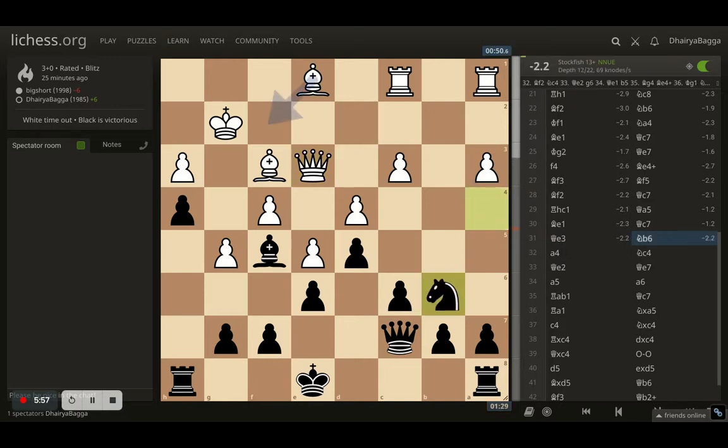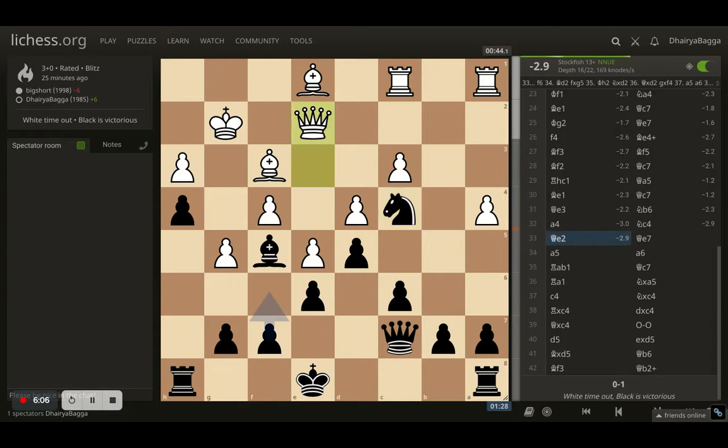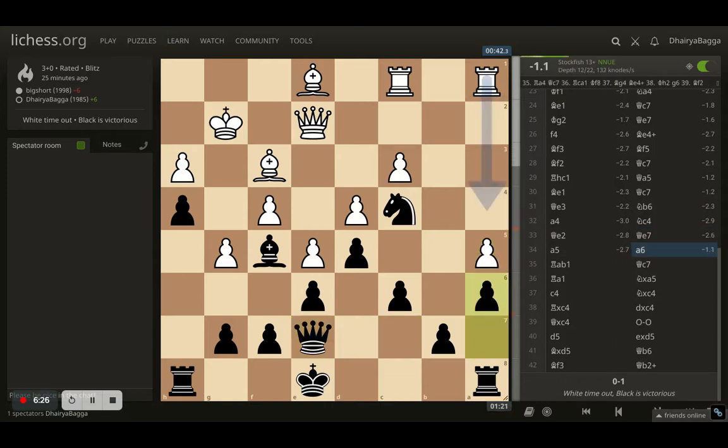Opponent puts the bishop backwards again and I get my queen back to c7. Opponent moves queen to e3, which allows me to get my knight back to b6, planning to plant it on c4 again. Opponent pushes the pawn forward a4, and here comes knight to c4 attacking the queen. Queen goes back to e2, and again I play queen to e7 — consolidating my position, making sure my pieces coordinate well and my pawn structure is solid, with no way for the opponent to break into my side.